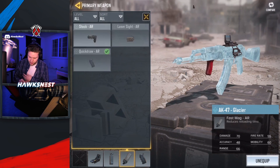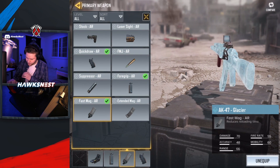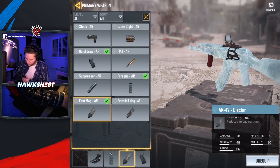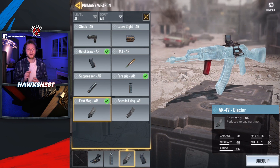At the moment this would probably be the best AK-47 class you could use. I personally use a fast mag instead of an extended mag because it doesn't shoot very fast so you don't need the extra ammo. The attachments don't look as great on the Glacier version since it loses that icy effect, but regardless this is the class I would recommend until they fix the other AK-47s.